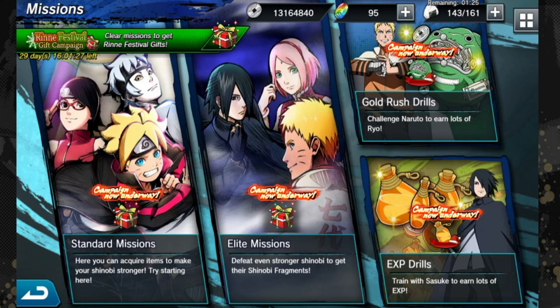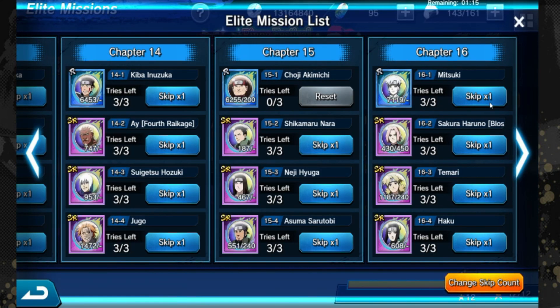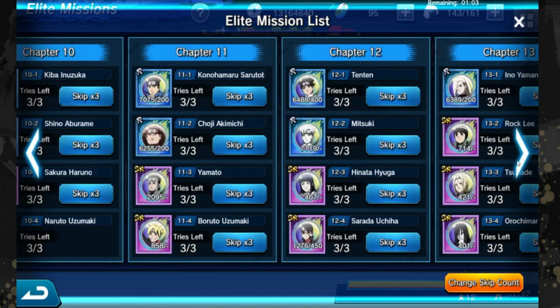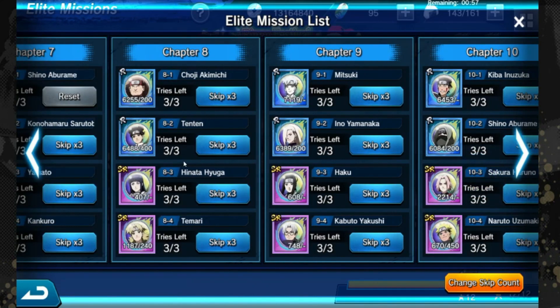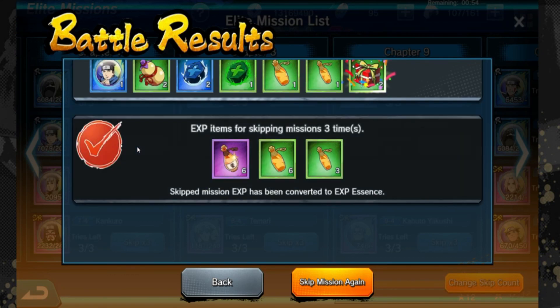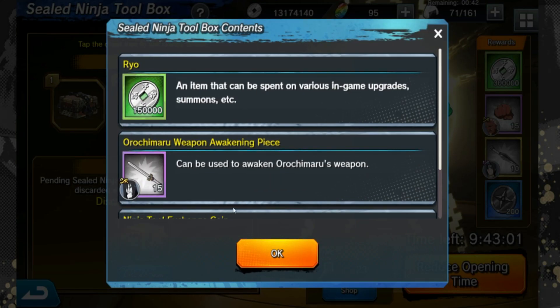Let's go into an elite mission. Right now I'm collecting gear fragments for Naruto, Danzo, and Gaara. I might do a Naruto Rin Festival character showcase first before Danzo since he's the festival character and a lot of people are going for him. Click on any mission and skip it as you normally would — you'll see these present boxes up at the top. Those contain fragments for Naruto and his weapon fragments, plus other items.